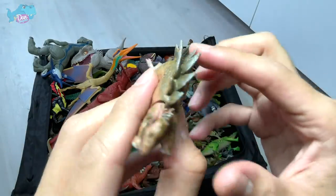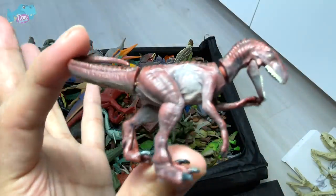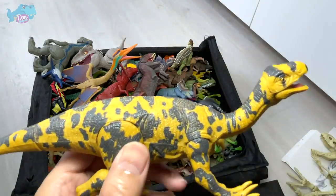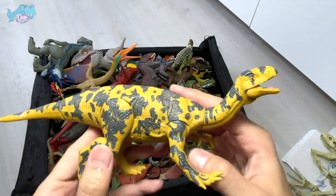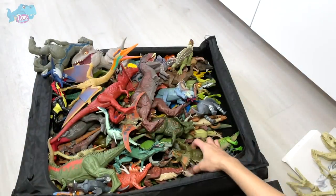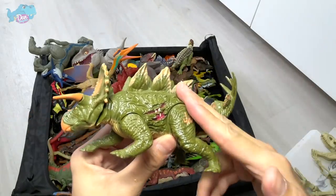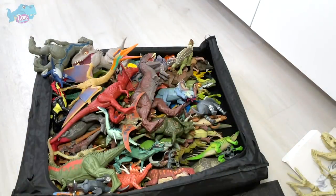This is another Camp Cretaceous new figure - a Stegosaurus. We also have Charlie here, and a T-Rex - we have so many repeats. This is a Pteranodon. Do you guys know what species this is? I think this is a Plateosaurus - it should be a herbivore or possibly an omnivore. This is a hybrid dinosaur from 2015, a Stegoceratops. Speaking of hybrids, stay tuned for next Wednesday's video because we're doing a hybrid collection video!